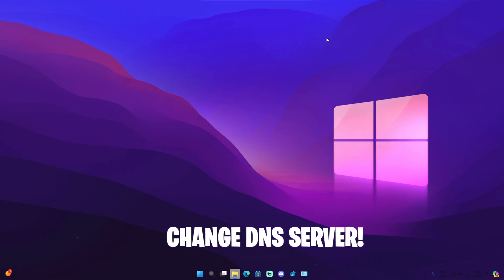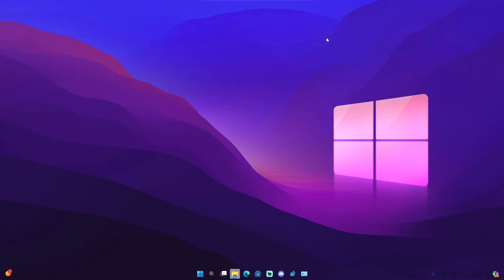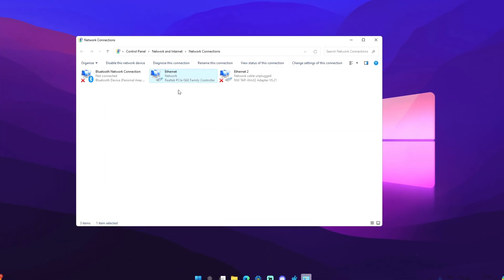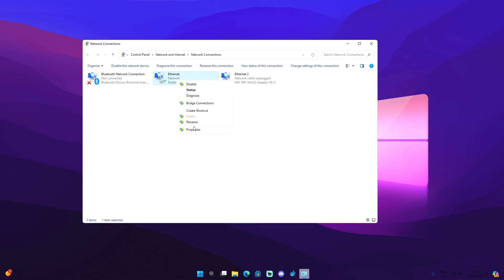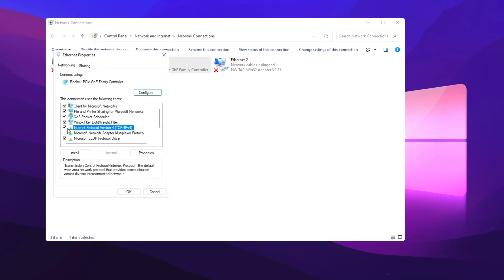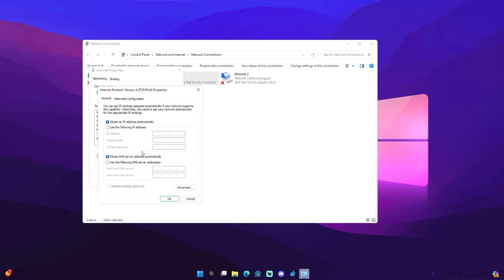Next, change your DNS server. This has actually been approved by Epic Games themselves. Go to the search icon and type in 'View Network Connections.' Locate your Ethernet connection, right-click on it, go to Properties, find Internet Protocol Version 4 (IPv4), make sure it's ticked, then click on Properties — this is where you actually change your DNS server.